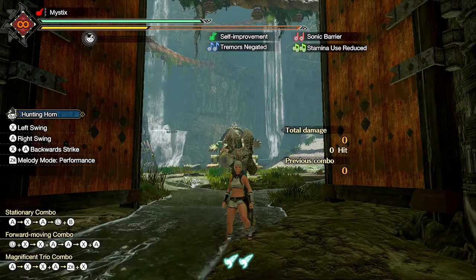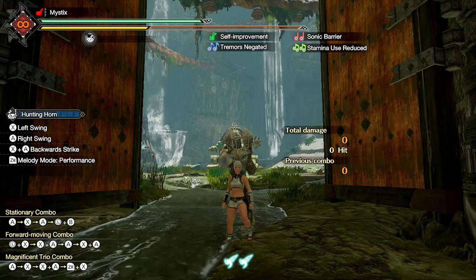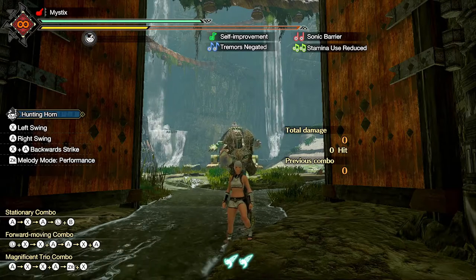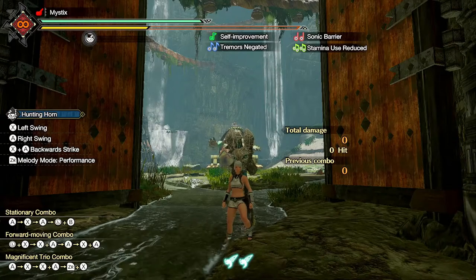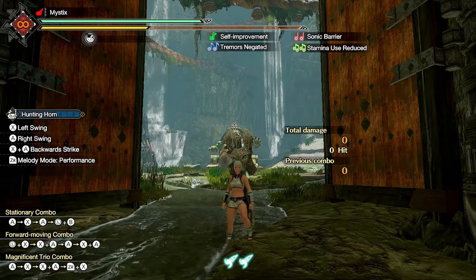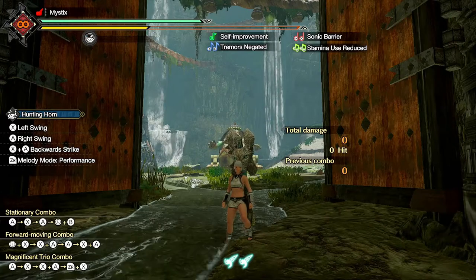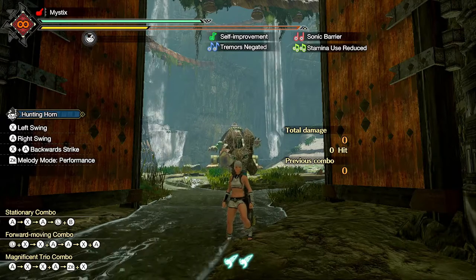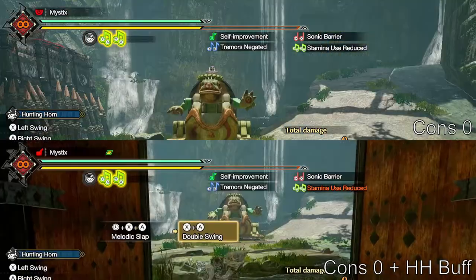Unfortunately, because I don't have any friends in Monster Hunter Rise, I cannot have anybody test this for me. I tried putting the buff on myself first and then switching weapons to see if the buff would stay, but sadly it didn't. So I can't test this with the bow — I'm going to stick with the Hunting Horn and roll around the training room to test stamina use.